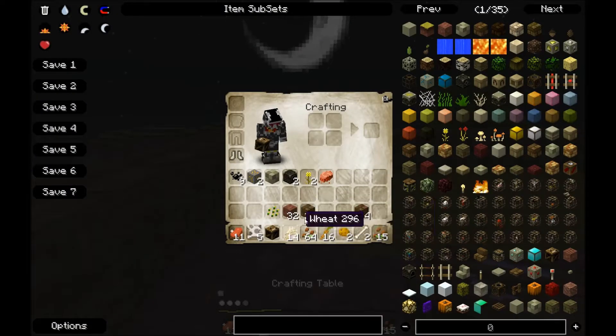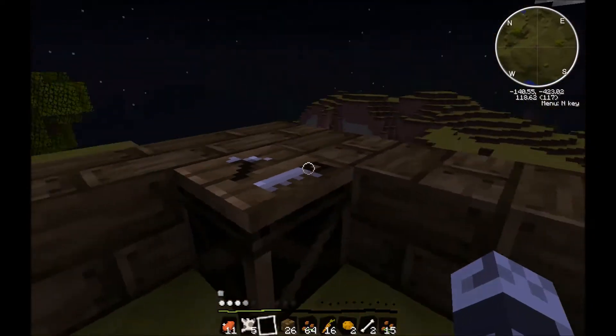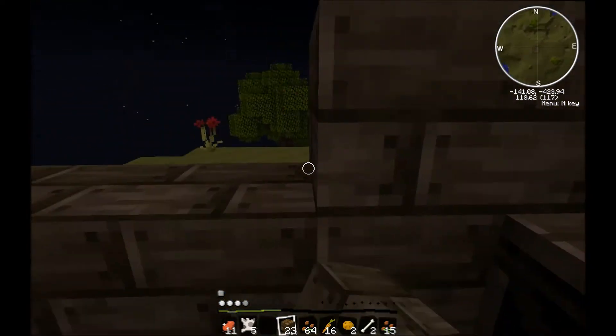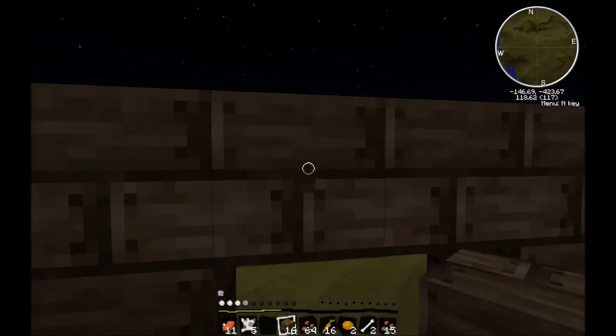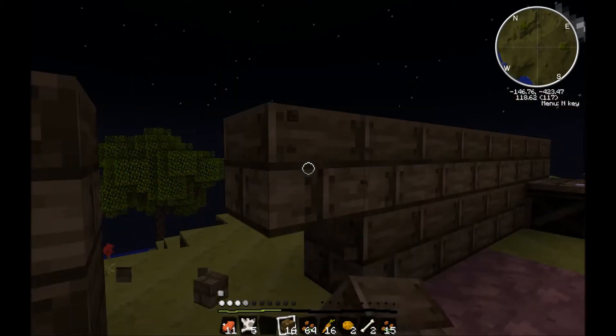I made a crafting table. Where the hell are you? I'm on a mountain. I'm lost. Do you go across the ocean? The river, yes. More of an ocean than a river. Not really - this one's a river, and that one's obviously frozen.